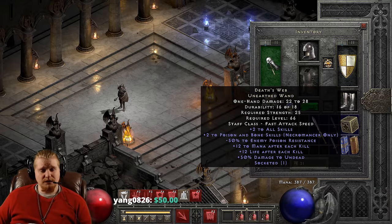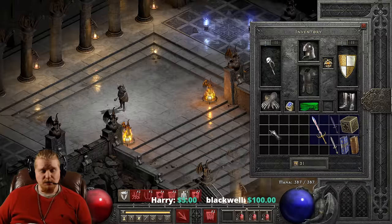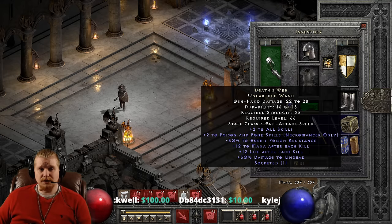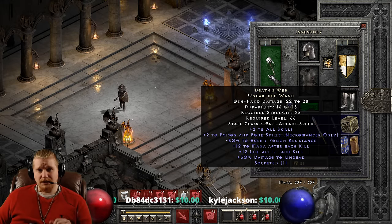We have plus two to all skills, and this plus two to all skills is static, which is nice. It is also not necromancer skills — it's plus two to all, not plus two to necromancer, which is a little strange for a necromancer item. We also have plus one to two to poison and bone necromancer only, which will come in handy if you are particularly a poison and bone necromancer — most specifically a poison explosion or poison nova necromancer, not a poison dagger necromancer.